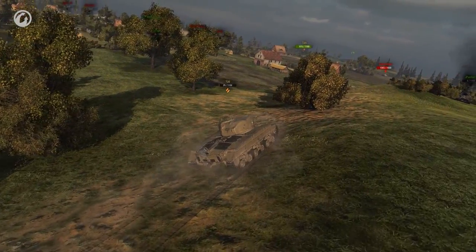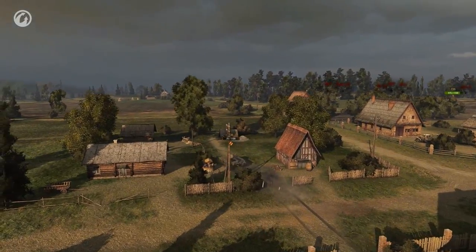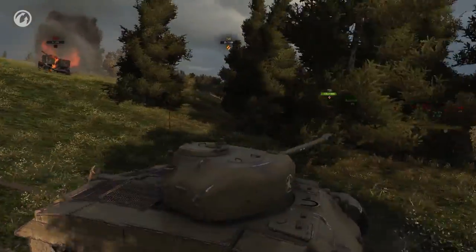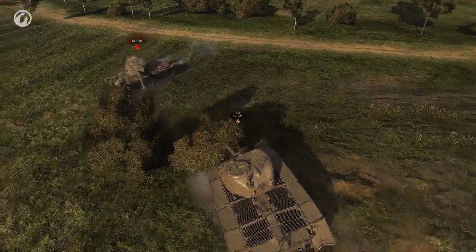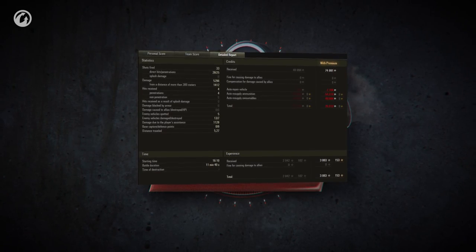Barambas makes the hunt easy by parking in the capture circle, and gets brought down by long-distance gunnery. This seems like a good opportunity to take care of the enemy SPG — it's found at the enemy base and quickly taken out together. The last enemy is one hit from death. Lurki's shot bounces off, so Barambas charges in and ends the match in style. 11 kills with middle tier med tanks, and you seem to be in control the whole time. Nice work you two!